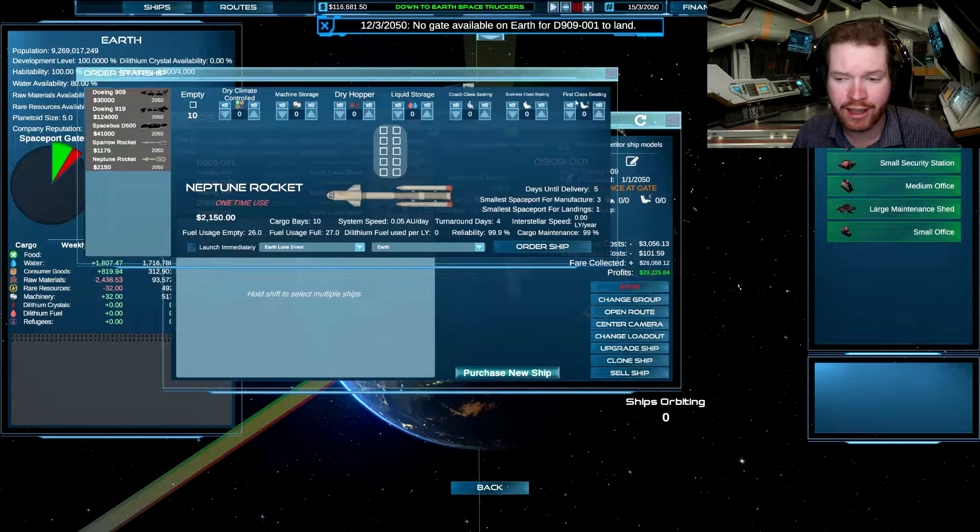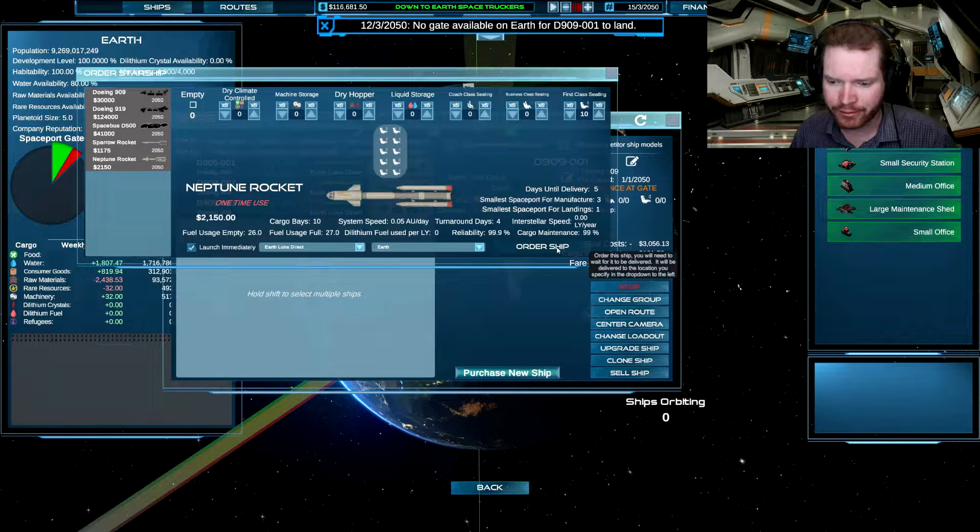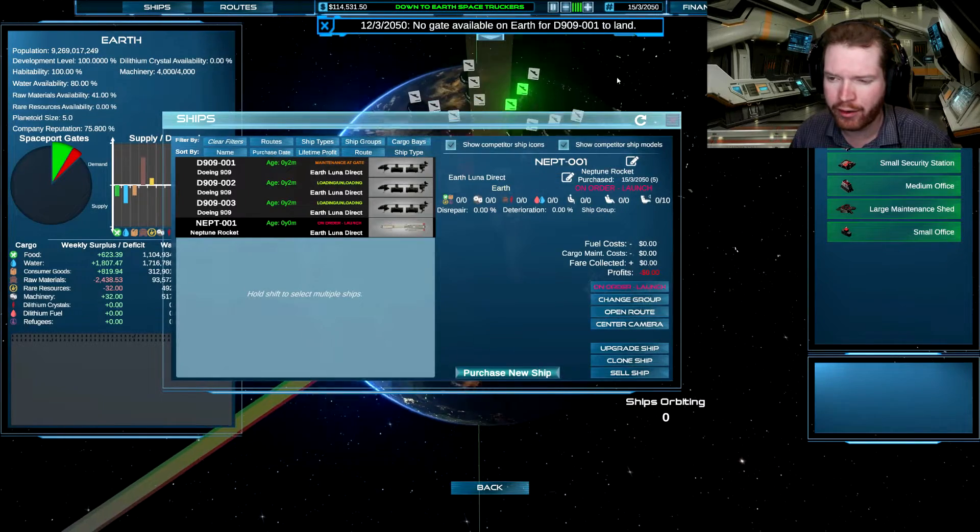We have different types of passenger cabins, which might sound familiar. It says they can hold any type of passengers even in the smaller class one — business, any type. So far I've just been going with first class. The game is early access so it's not a complete game — this is probably something that's going to be changed later on. We're just going to launch a rocket right away, order it, and now we can see it being ordered here — it's going to be built very quickly.